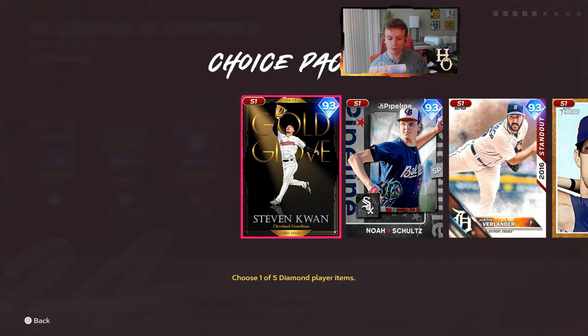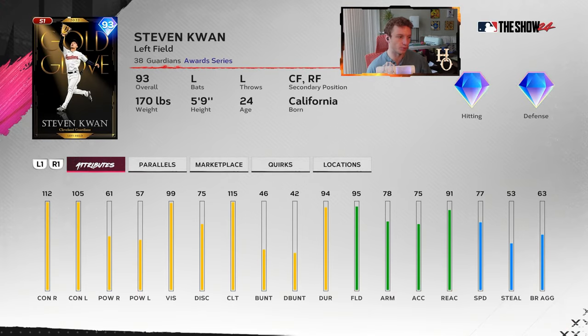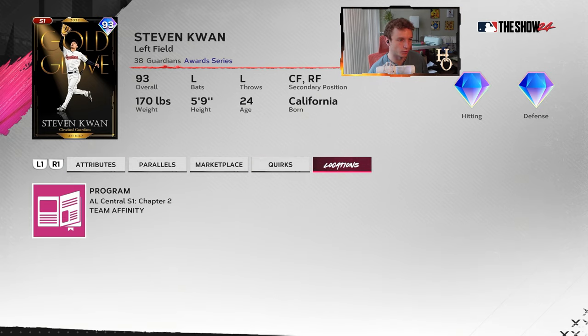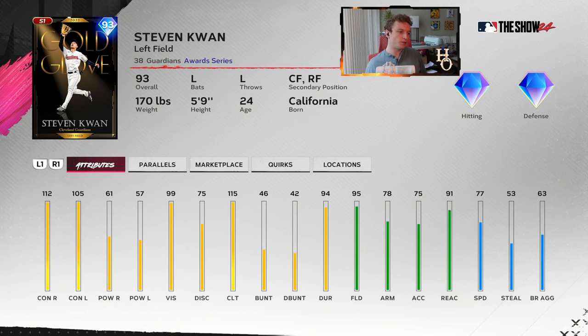AL Central — Stephen Kwan. This is where I was talking about earlier with the power. Similar to Joe Maurer and some other cards with low power, but if they've got a good swing, good stance, good contact and vision, you'll still hit some home runs with the way exit velocities are working this year. I really like the Stephen Kwan card as a first or second choice in this pack. It's a gold glove card so it should have good fielding anyway. 99 vision, 115 clutch — that's better than both his contact ratings. Two quirks: bad ball hitter and unfazed, which are pretty good quirks if you're only going to have two. 61 and 57 pop — it's not going to matter that much.